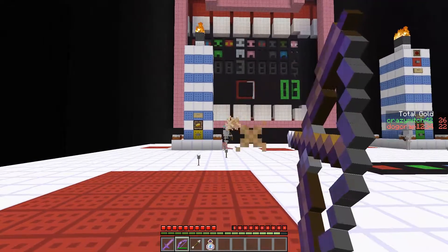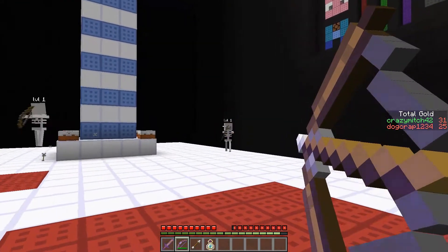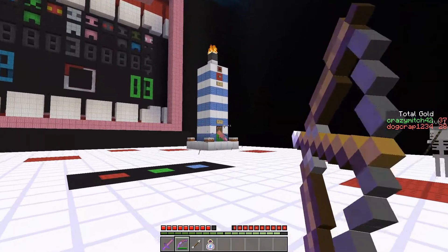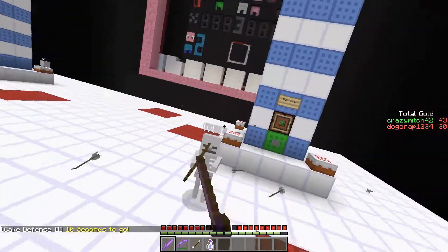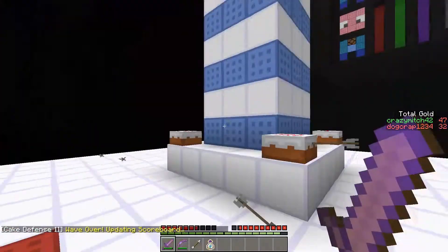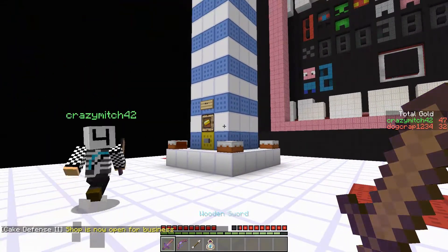There's a lot spawning on that one side — so many skeletons. I like how they're not even shooting because they're so far away. Hopefully it gets more complicated because these rounds are pretty easy. I need kills so I'm going to get up in people's grills. Oh, I forgot to use the double gold — I still have it though. We can save it for next round.